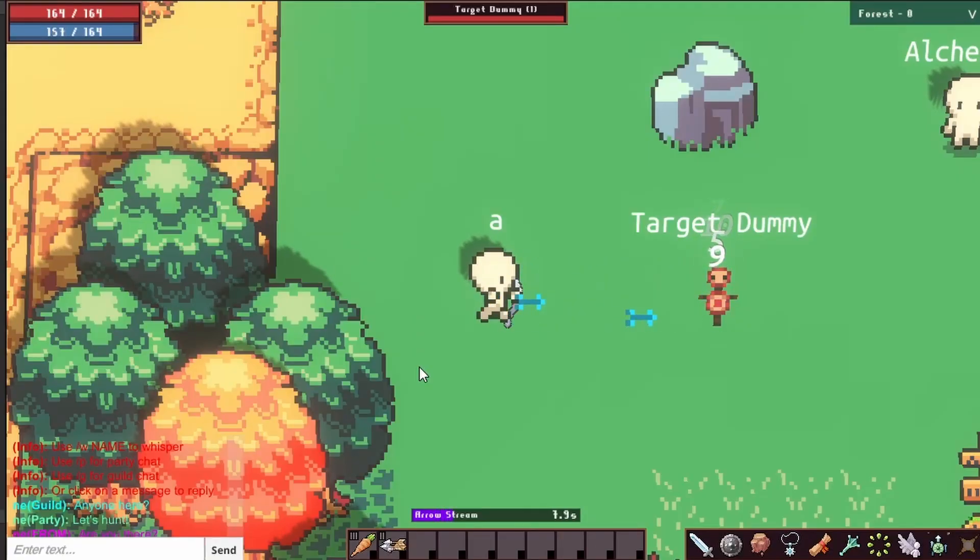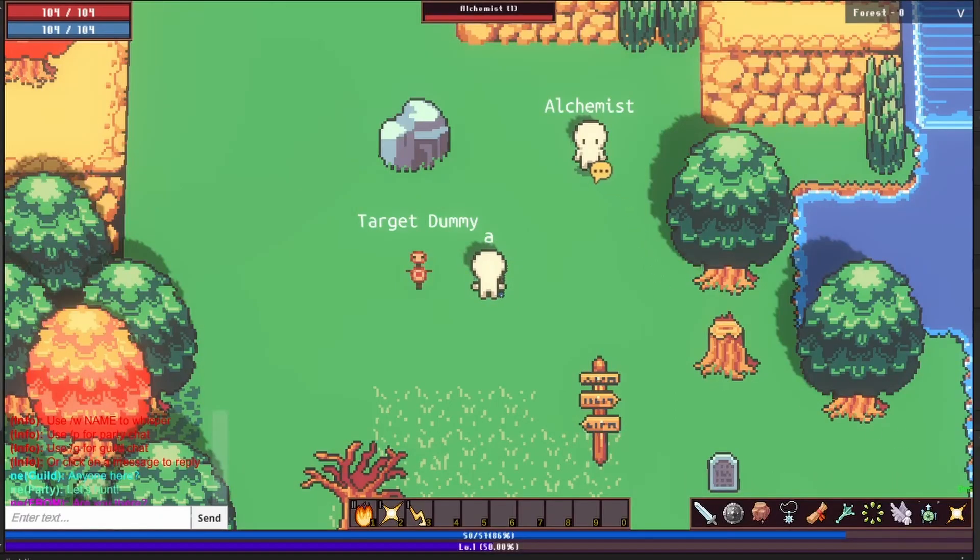Block skills will now follow up with your default attack, creating an auto-attack system. And we have a bank — behold, my stuff.